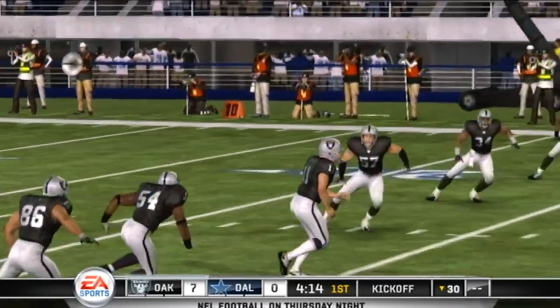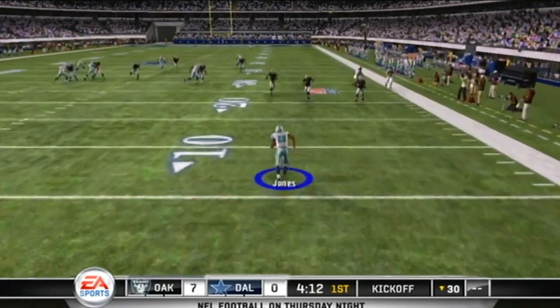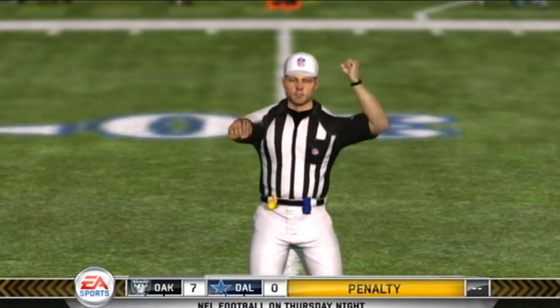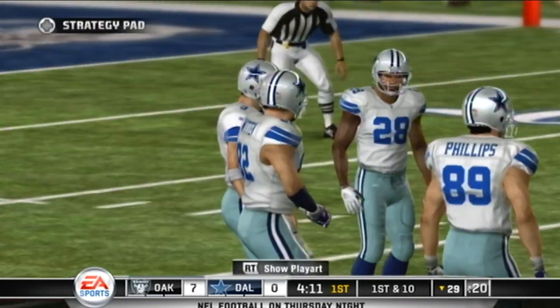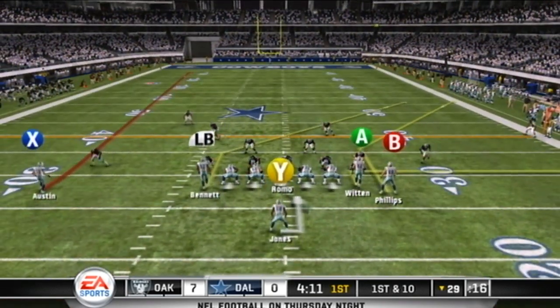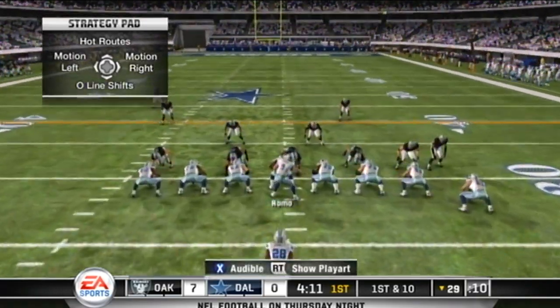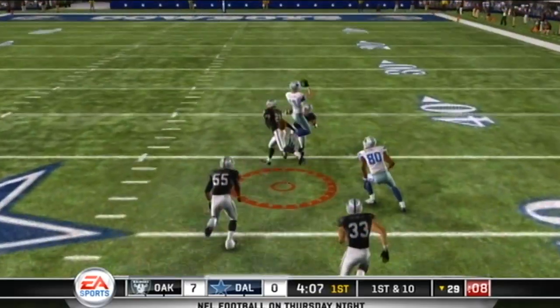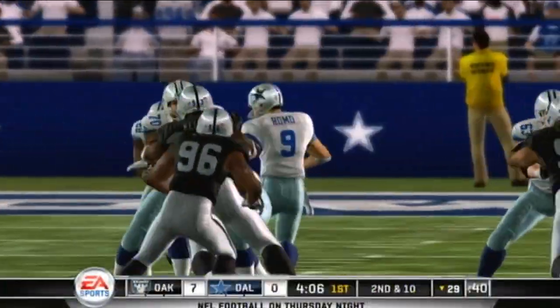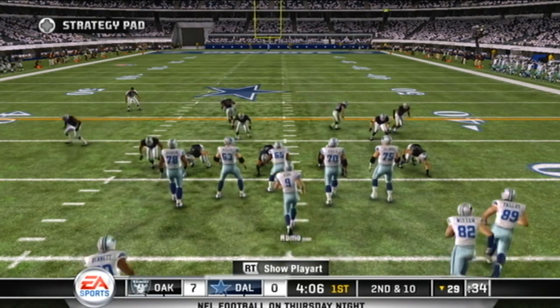Oakland is just about ready to kick this one away. Jones is back to receive the kick — he's tackled and down at the 14. They'll go to work at the 29-yard line. He lets it go; the defender bats it away. Second down for the offense after that incomplete pass — they'll face second down and ten at the 29.